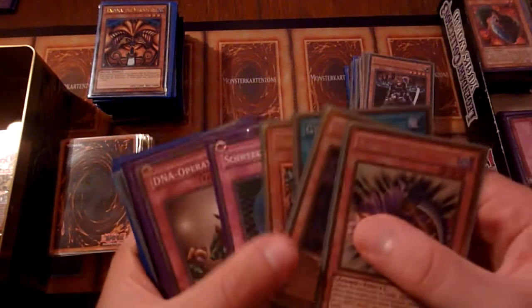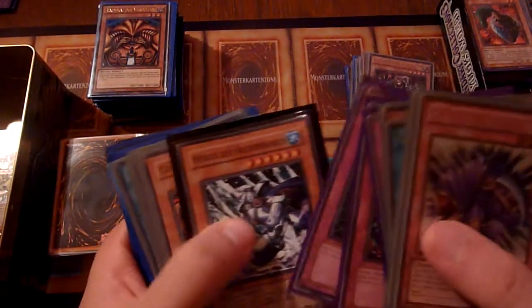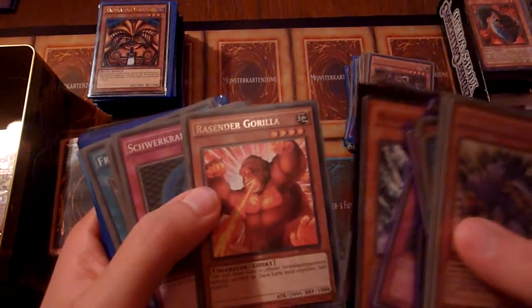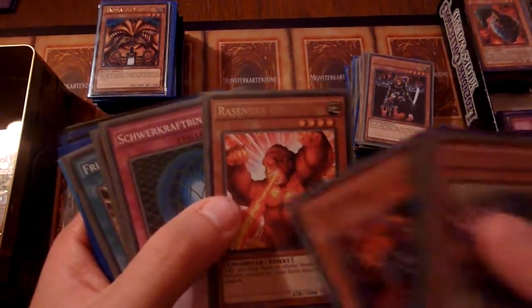These are basically old cards in newer versions — newer in quotation marks. Some Monarchs, some Berserk Gorillas — shout out to Chris, a friend of mine who used to play Zoo Beatdown Deck back in the day. He's not playing anymore, but he loved his Berserkers.